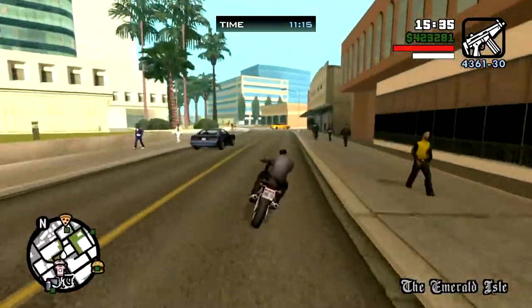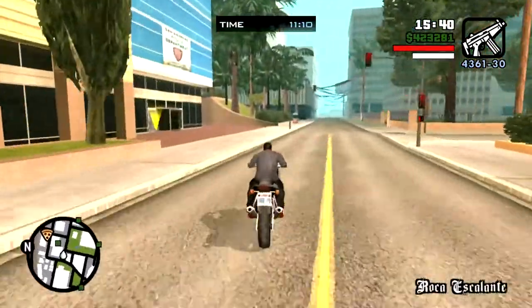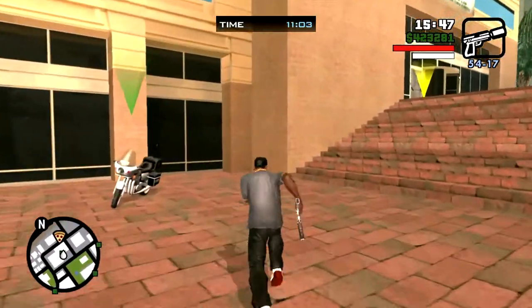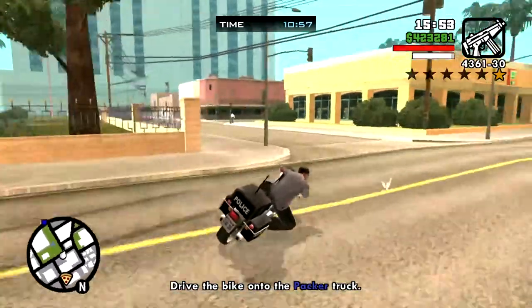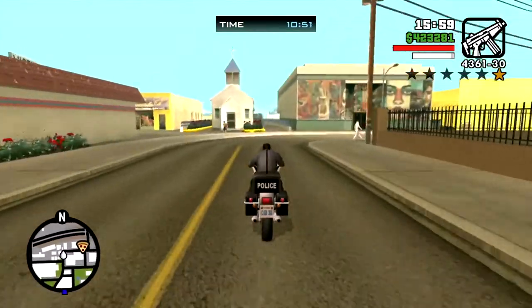So you go for this first bike. There is a police station right here and you want to grab this first bike right here. You just walk over. The police will not bother you until you get on the bike. You will get a one-star wanted level. They will shoot at you. Just ignore them. Don't do anything. And you want to get around here and around this area.